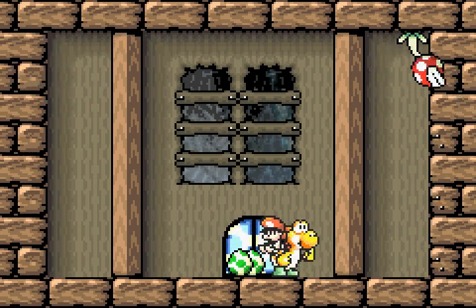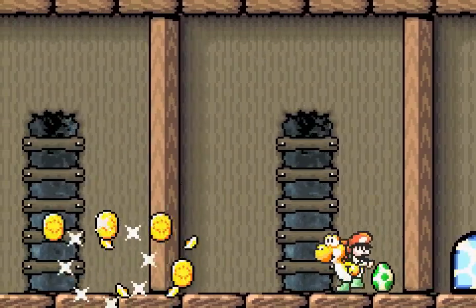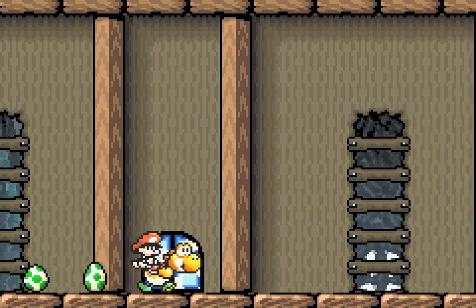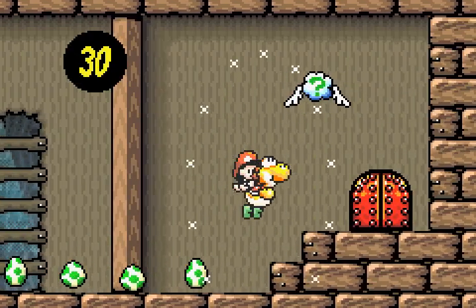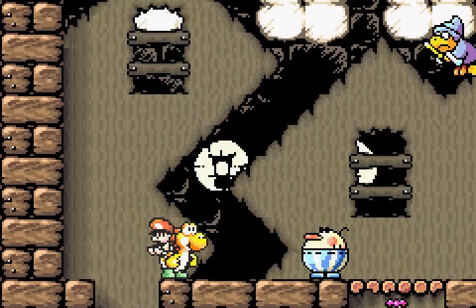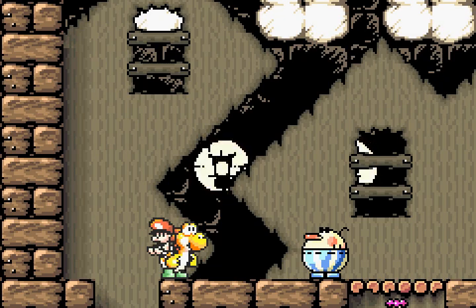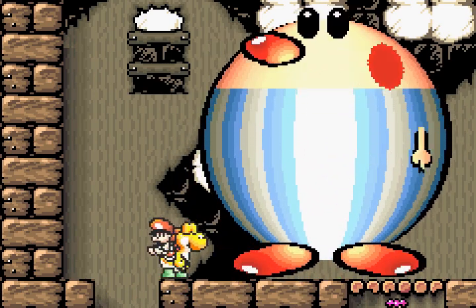We're probably gonna start seeing rooms like this more often in castles, because they like putting them in there. Basically, if you kill all the enemies in the room — often Piranha Plants — you get a prize. I like prizes. Especially when they're the fifth star and give us yet another one-up. Oh man, you're getting pretty good. See? I told you! Gonna have to cut that out. Yeah, just cut that right there.